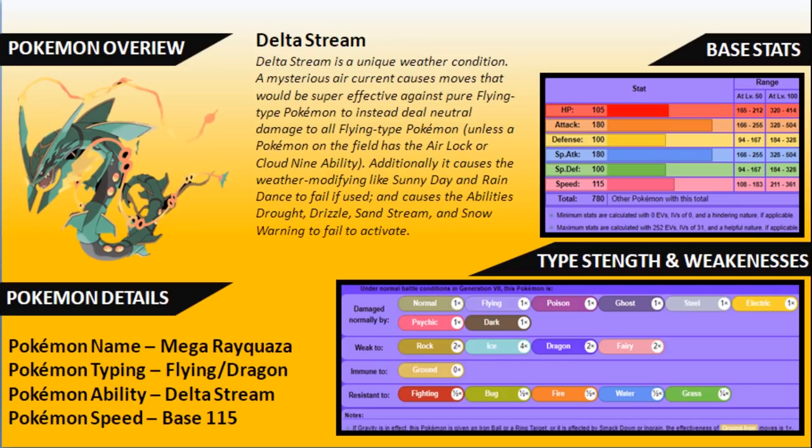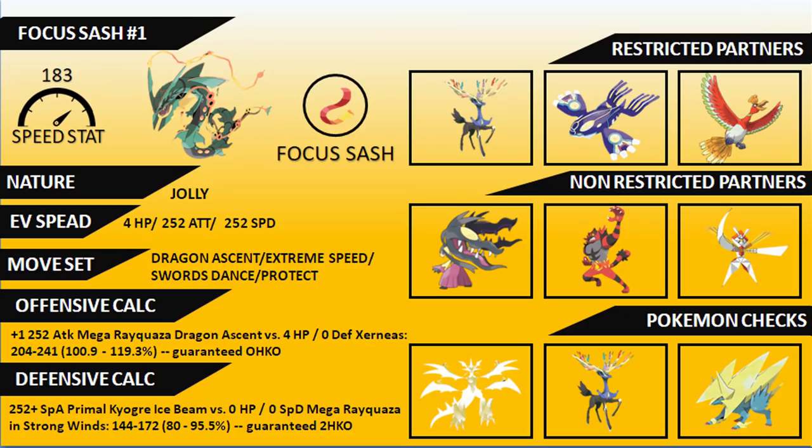Now it's time to jump into the first sample set of the episode. The first set we're going to look at is probably one of the more common sets you'll see played on Rayquaza — the Focus Sash set. It gives Rayquaza the security to take any threatening attack and hit back for big damage. Going with a Jolly nature to maximize that base 115 Speed, and an EV spread of 4 HP, 252 Attack, 252 Speed. Common moves are Dragon Ascent, Extreme Speed, Swords Dance, and Protect, with the Focus Sash.